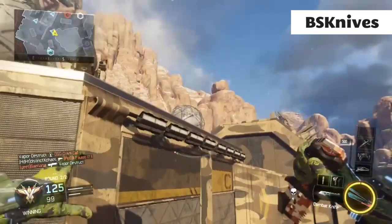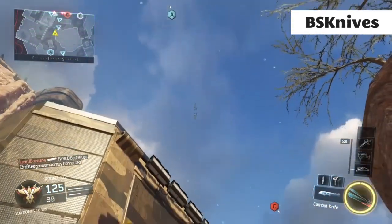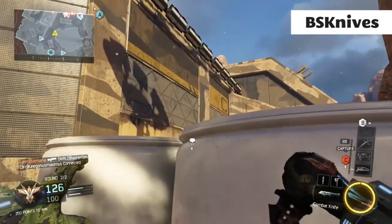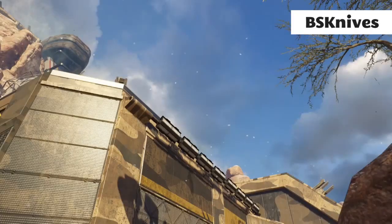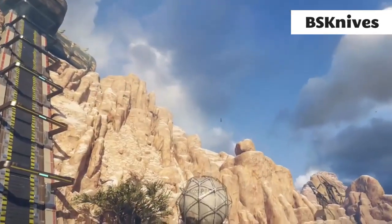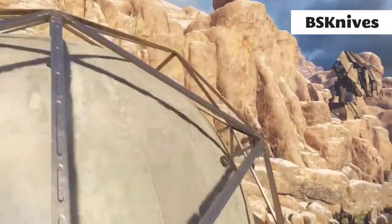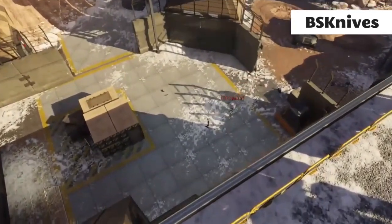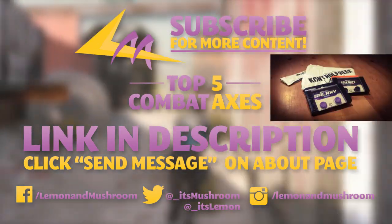Now coming in at number one — this was actually super hard to judge — we've got BS Knives, and he just hits the most ridiculous clip. We've been thinking about this every time we play this map, like yeah that could be a thing, but BS Knives just pulls it out. It's like a cross map dome bank off of that dome up the top there. I don't know how he lined it up, I don't know how he timed it, it was just the perfect shot. And he is receiving our Control Freaks, the Black Ops 3 edition.